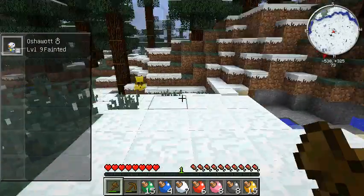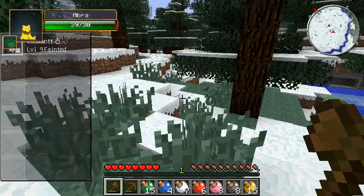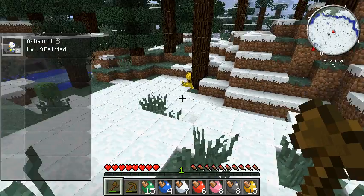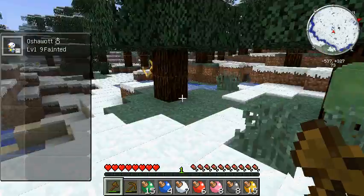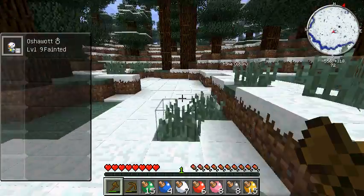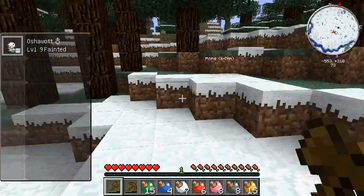Yeah guys, this episode's pretty much going to be apricorn collecting because we need those really, really badly. Abra - that's a tree. Silly Abra. Silly, silly Abra. Doesn't know what a tree is.